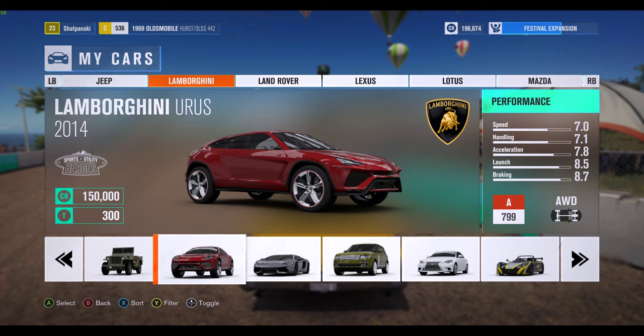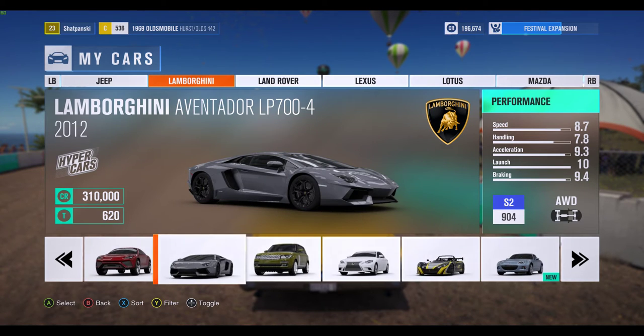Lamborghini Urus — I may have unlocked this through winning something. It's really stupid in my opinion — it's a Lamborghini SUV, the wheels look too big, why the hell would you ever want this? Now, the Aventador LP700, that's something I would want — ridiculous, high-end Lamborghini.